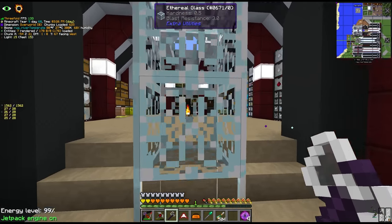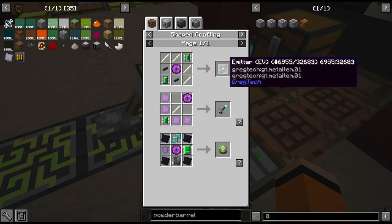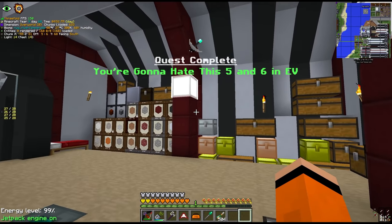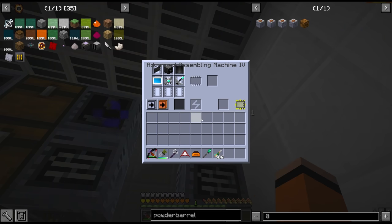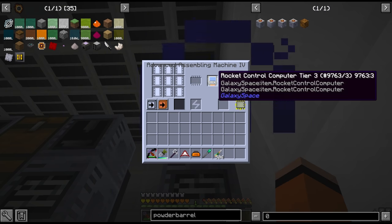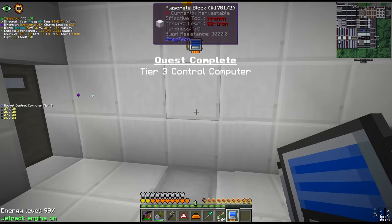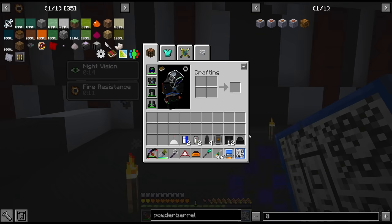Today is finally the day we get to move bases. We got all the rest of the preparations in place last episode for the tier 3 rocket. The last parts we need to make are the emitter and the EV sensor. These items we have to assemble in the IV assembling machine. We get our rocket control computer and the quest - the control computer is the final piece of this puzzle.